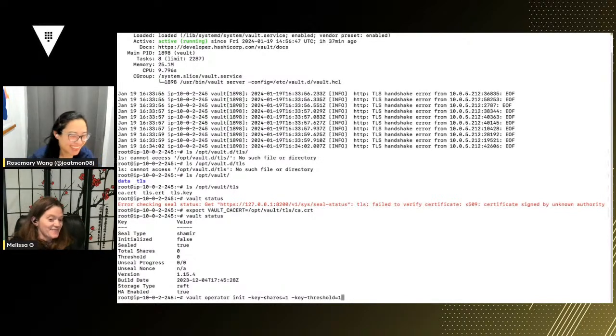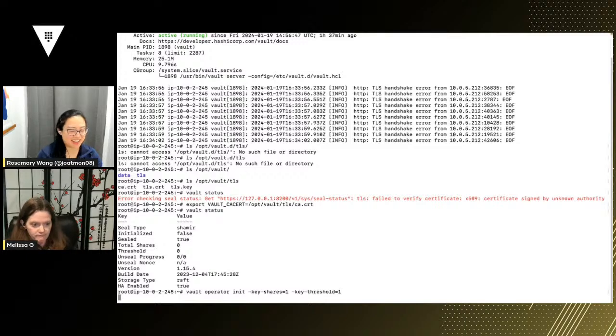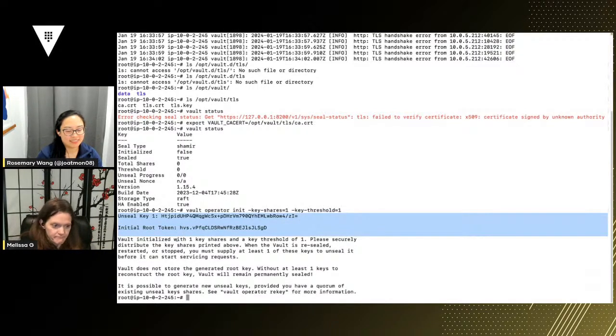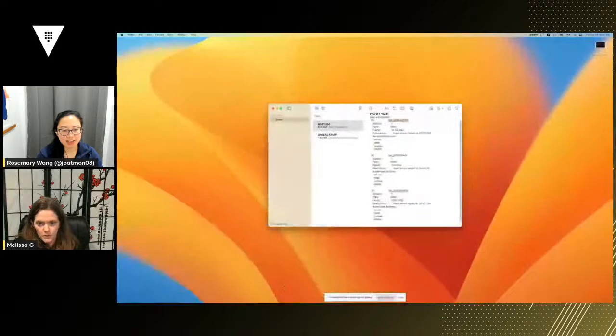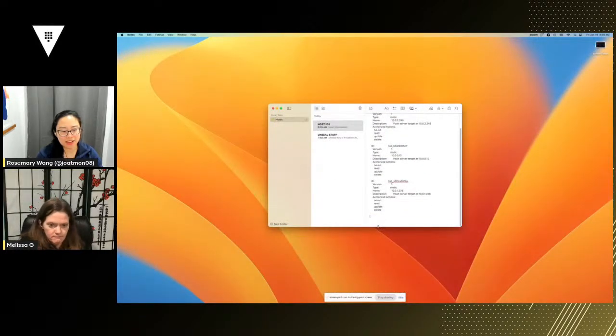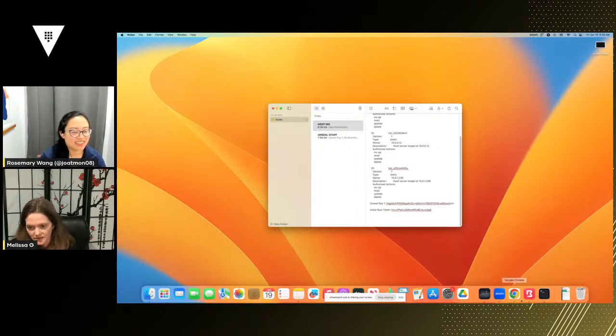That's correct — it generates only one key share instead of the default five, and you'll only need one key to unseal Vault. This is another 'don't do this in production' command. Now we need to copy and save that one unseal key and the root token — we'll put them in our notes file.